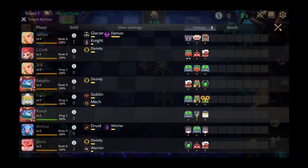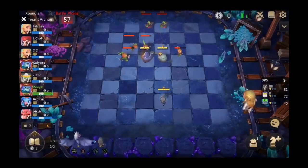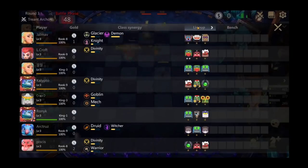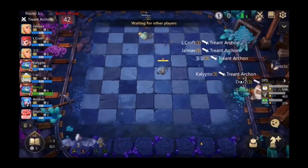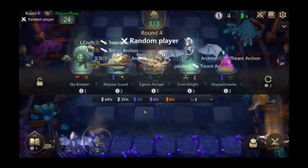The other unit I would consider is the Abyssal Guard, which is what he ended up going for. It's a pretty solid offensive tank and fits into a Hunter build, however I would have taken the option to get three Hunters over a random Abyssal Guard because he hasn't set himself up for Warriors. Abyssal Guard only really fits into one specific Hunter build or a Warrior build, and it's not a massive two-star.